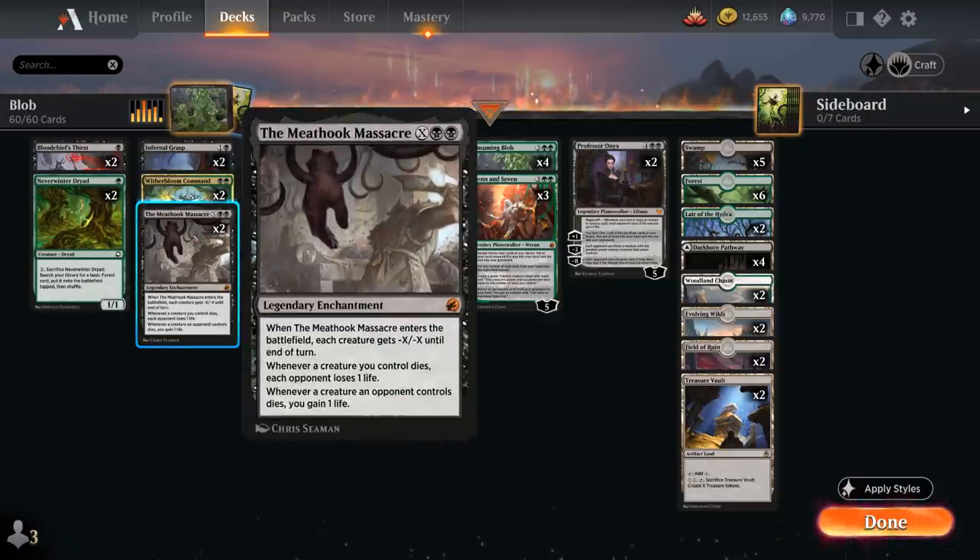We've got 2 copies of The Meathook Massacre, a legendary enchantment that when it enters gives each creature -X/-X until end of turn, then sticks around: whenever a creature we control dies, each opponent loses 1 life, and whenever a creature an opponent controls dies, we gain 1 life. Because it's legendary, if we play a second copy, one will automatically end up in our graveyard — and it's also an enchantment we can randomly mill for an extra card type.